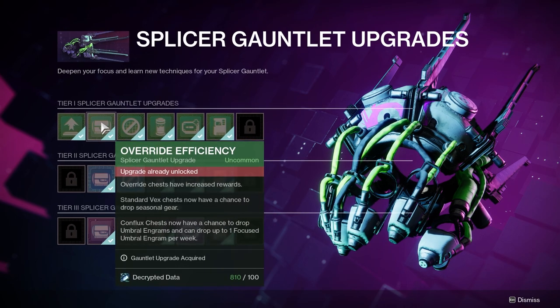Without question, the most important column here is override efficiency, and it was a little hard to know this right at the start. It says override chests have increased rewards, standard vex chests can now drop seasonal gear - this almost never happens even at max upgrades. Conflict chests now have a drop chance to drop umbral engrams and can drop up to one focused umbral engram a week. That all doesn't sound amazing off the top of your head, because everybody has too many umbral engrams as it is.